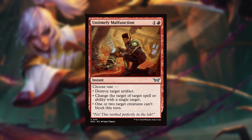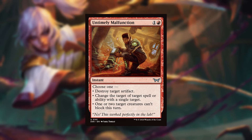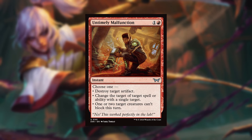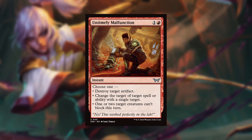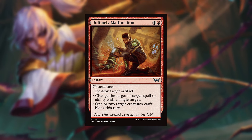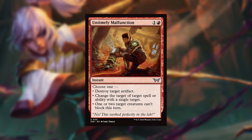Untimely Malfunction — this just goes to show why modal cards are so good. One and a red for an instant. Choose one: destroy target artifact; change the target of a target spell or ability with a single target; or one or two target creatures can't block this turn. It's protection, it's removal, it's unblockable — doing all the things you need to do in red to help progress your game plan. This is what makes modal cards so strong, and it's an absolute fantastic include in any red deck.